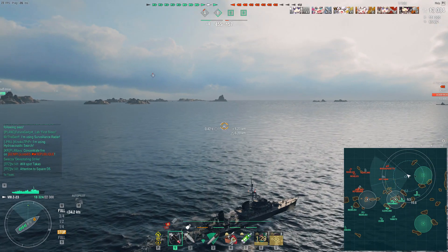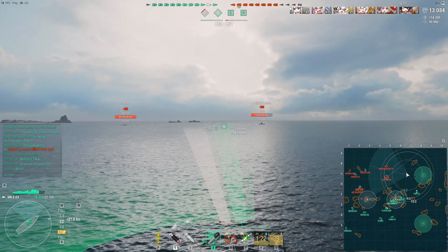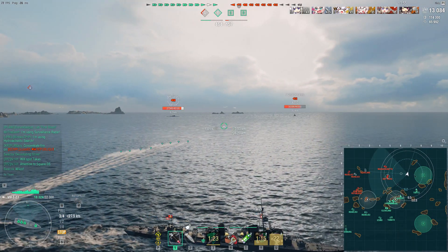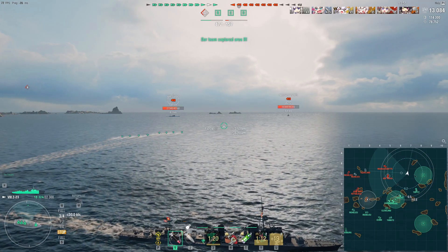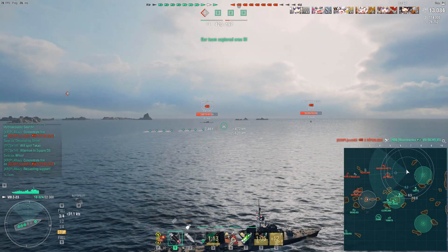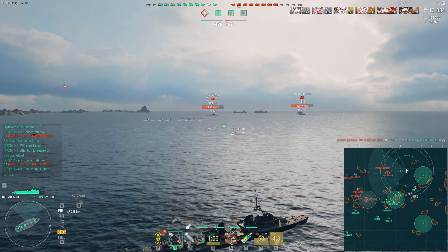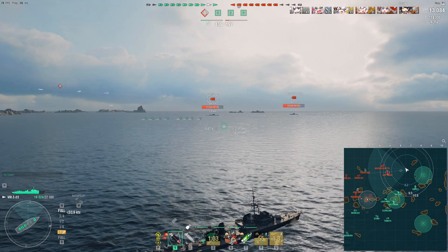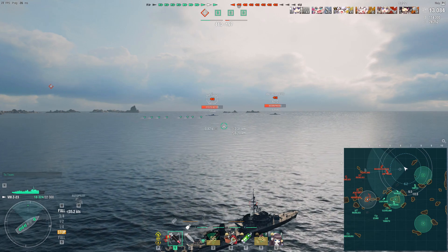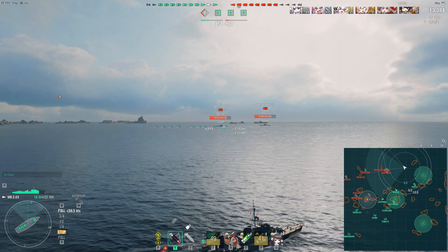We're pushing deeper into enemy territory — into the enemy spawn — which is not always advised, but in this case it's going to work out because we're creating a situation where the enemy team has nowhere to run, caught in an encirclement trap. We're throwing down our 9.5km range torpedoes — two sets of four — to try and deal some hidden damage to the enemy Takao or Massachusetts if they turn back, targeting specifically the heavy cruiser hoping to trigger flooding and drain their damage control party.